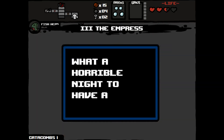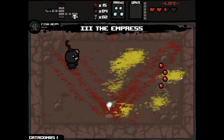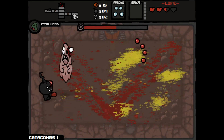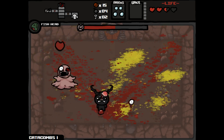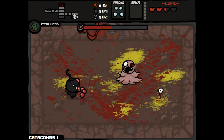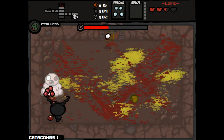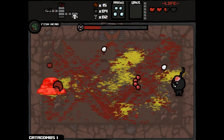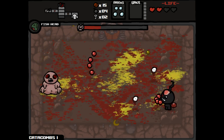Took some more damage, let's pop our Emperor's card. That actually puts me in a Whore of Babylon state — would have been nice to have gone into earlier. It makes us a little faster and our tears do more damage now. We still have that slow effect which is nice. Took some more damage.